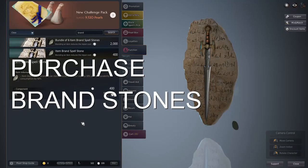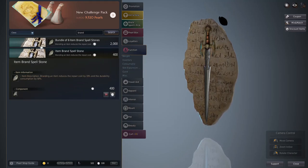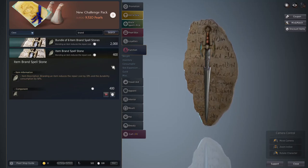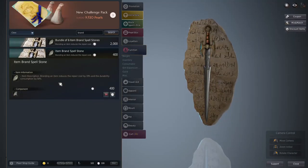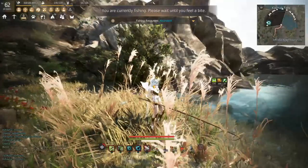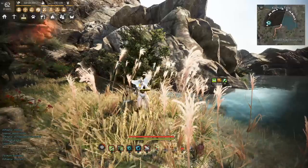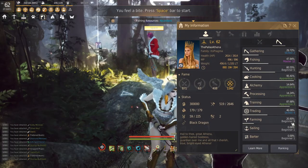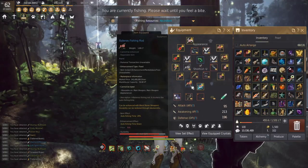My final tip — if you're willing to spend a little real life money — is to buy the item brand spellstone. If you buy just the ten dollar package you can get two of them to slap on your maple float and your fishing rod. This reduces durability consumption by fifty percent, so if you're AFK fishing overnight or for a long period of time you will catch a lot more fish. Don't forget to stop fishing — you can either equip a weapon or just hit the right mouse button. Of course there are more things you can learn over time, but this should be more than enough to get started and start making some passive income.